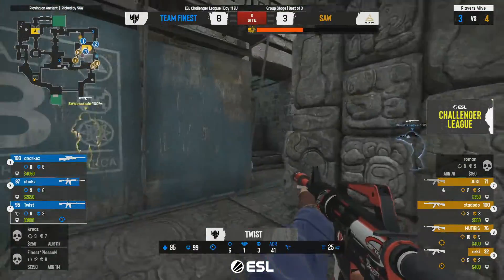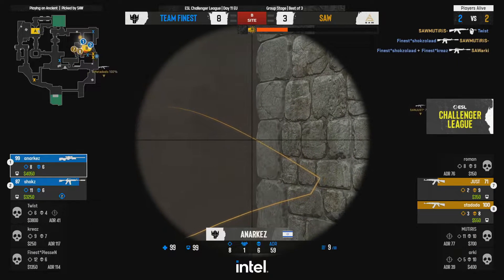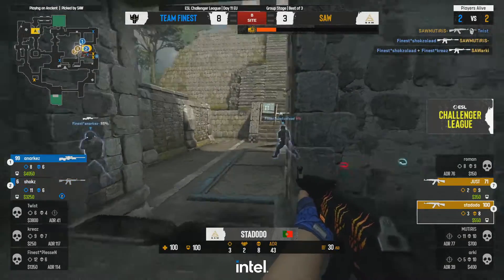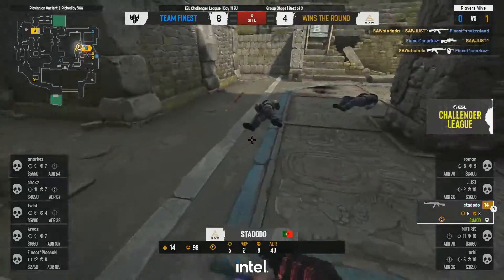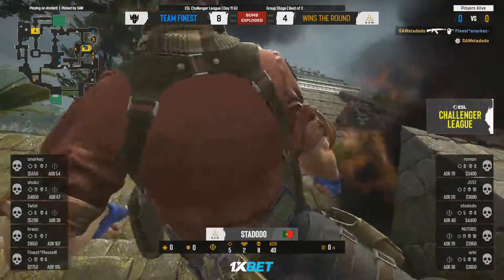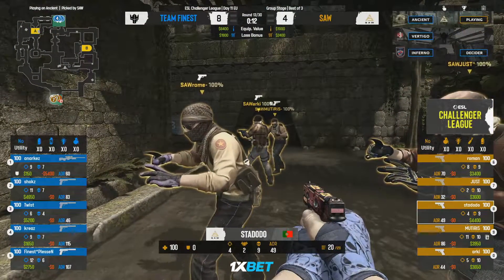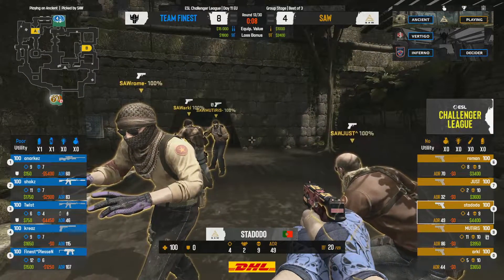Teams throwing in flashes and utility from the CT side — it's going to be super difficult to clutch out with fans going out from a safe position in caves. But he fights it — clutches it out, 14 HP in hand. The fuse but the kill — stododo wins the 1v1 versus anarkez without getting a rifle. Definitely a feather in the cap.